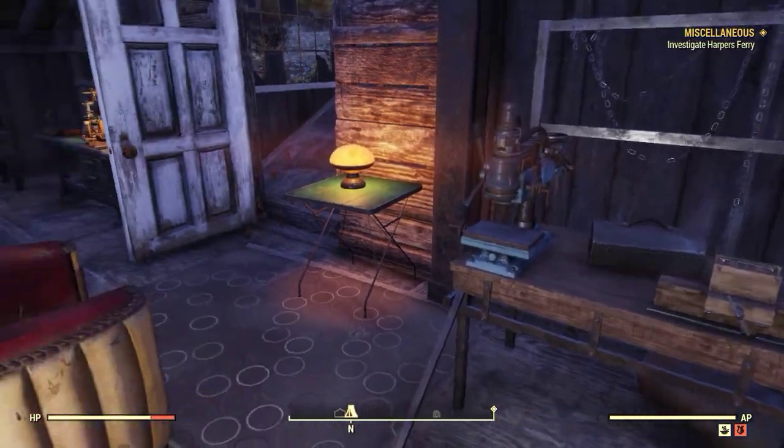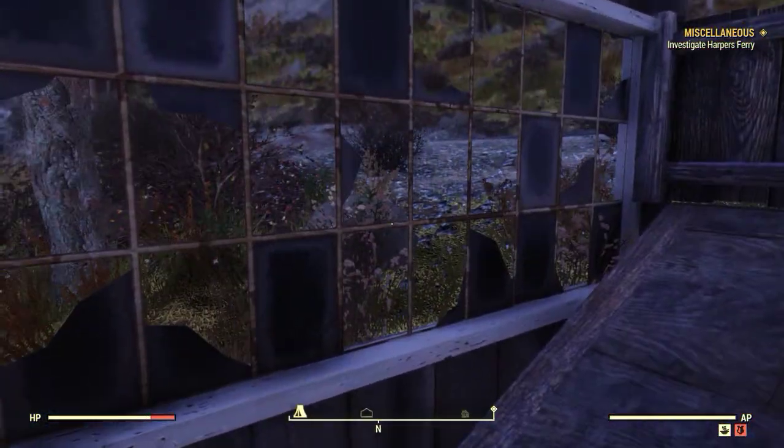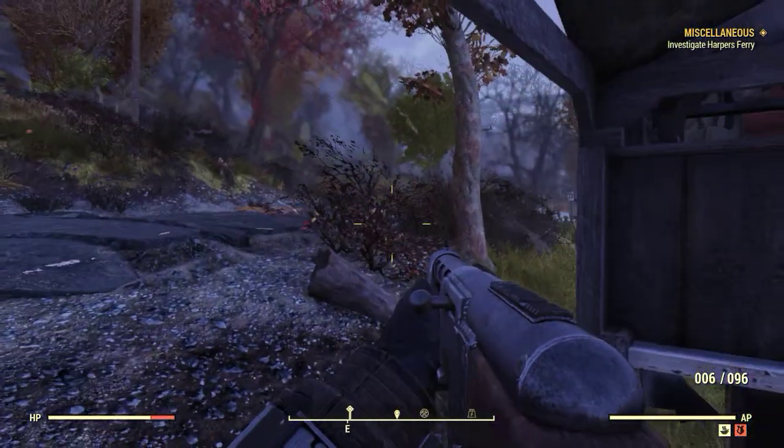Got my weapons workbench, a little table and lamp, and a big comfy chair. Coming up here, this is my sniper tower. I can shoot from both sides and have a nice defensive little structure to keep myself safe.